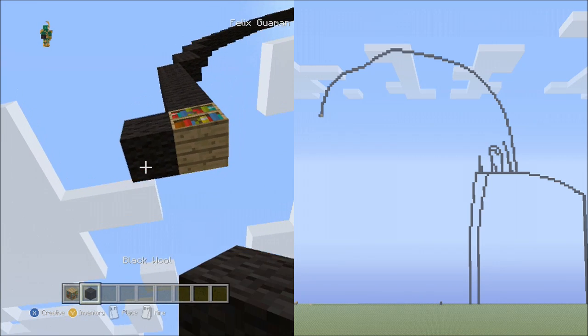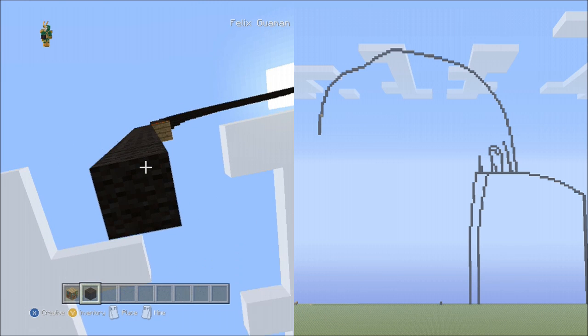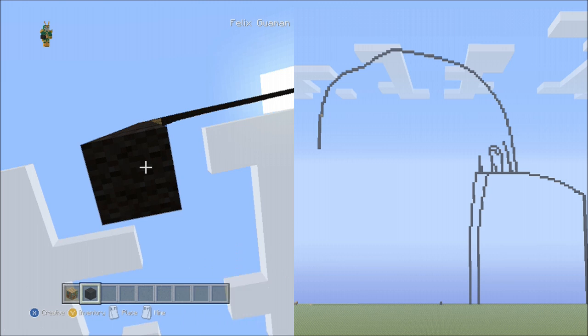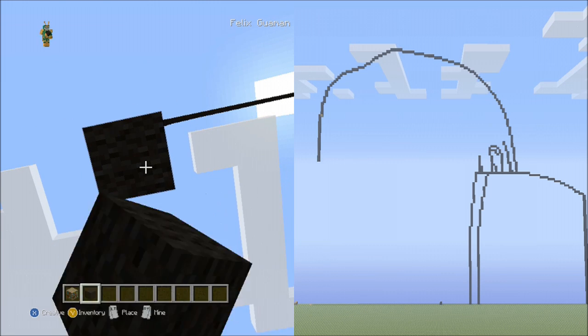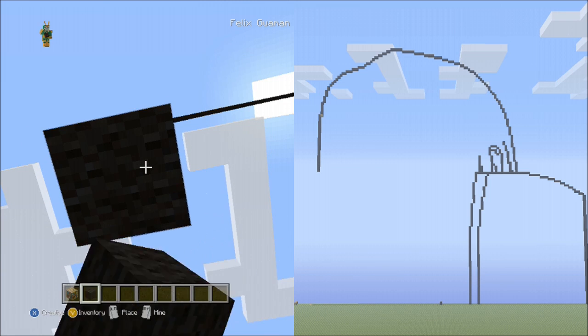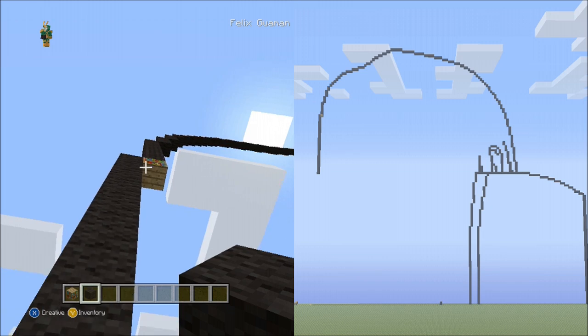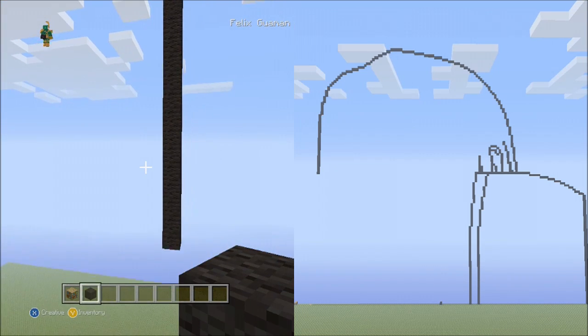Place 29 blocks going down on the left side: set 1 (1–10), set 2 (1–10), then 1 through 9 for 29 total. Pause the video if you need to, to double check that you've placed 29 blocks going down.